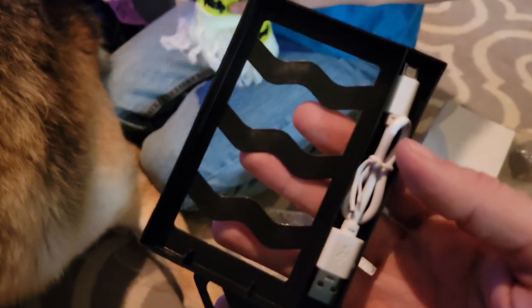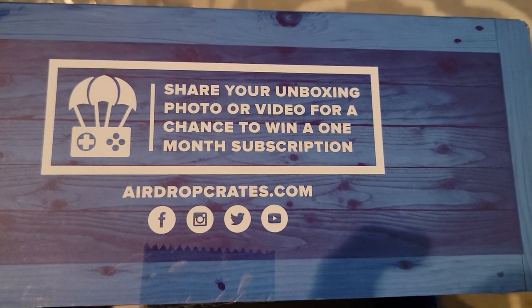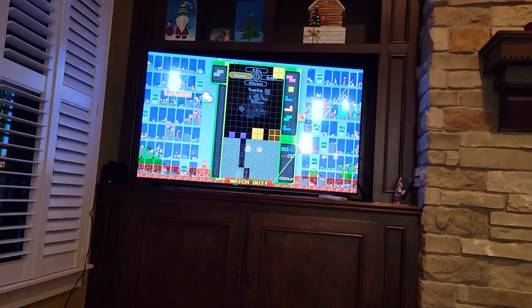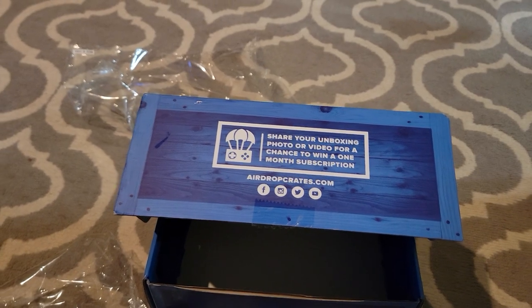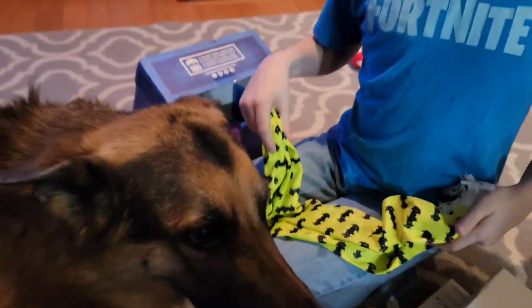There you go — some airdrop crates. You can get your own once again at airdropcrates.com, all one word. They also have a Twitter account and it looks like you can win a free month subscription if you share your unboxing photo or video. So if you want your own, don't forget tabor hill or tabor time for the code — try tabor time first. Hope you guys enjoyed this video, a like is always appreciated, and don't forget to use my supporter creator code, which is tabor time.